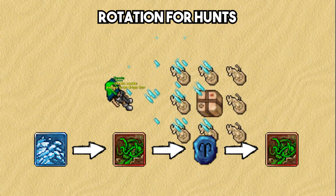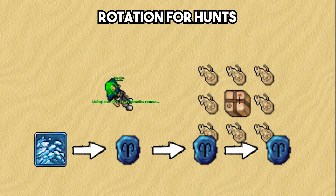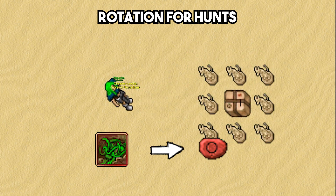If the creatures are strong to one of the elements, you have no choice but to throw AoE runes between the cooldowns of the spells. For the strong ice wave, you will throw 3 AoE runes in between. And for the terra wave, you will throw 1 AoE rune in between.